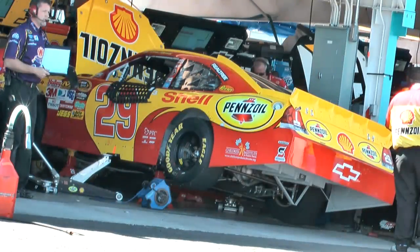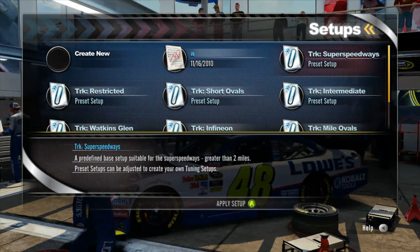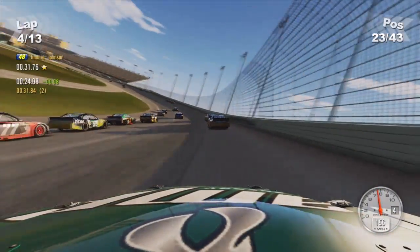That will allow you to change any aspect of a NASCAR stock car that you can do in real life. You can actually create tuning setups per track if you so wish, and as you go into any given race you can actually pick which tuning setup you want to use, so you can have a big array of different setups for different tracks. New for this year is the ability to share setups online.